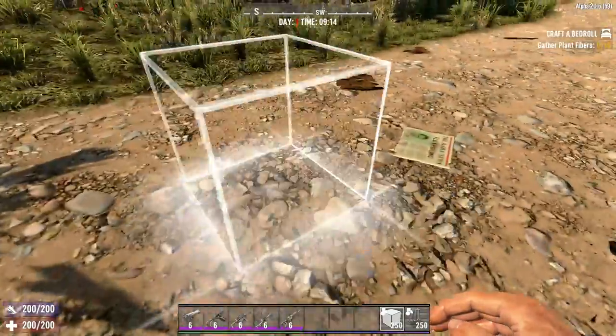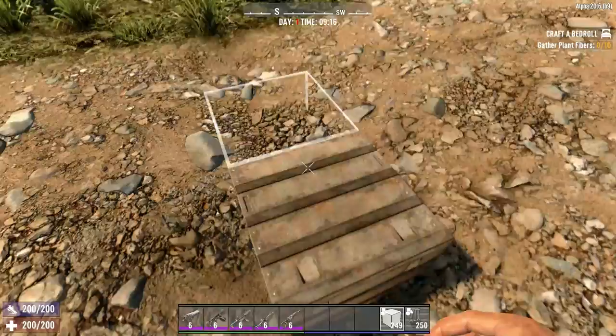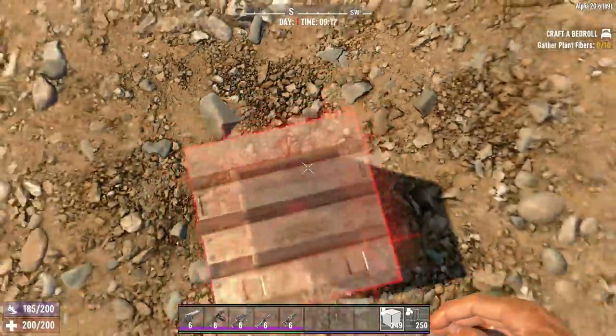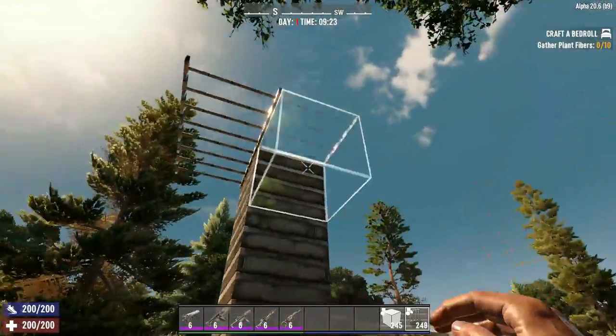Next thing we need to do is build the base. Find yourself a nice level spot. If you can't, just drop one into a low spot, because it's better than having it floating off the ground — that just looks weird. Build a pole four blocks high, then ring the pole with steel bars.